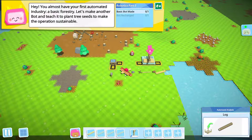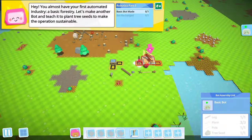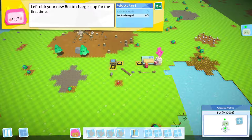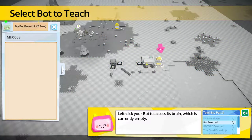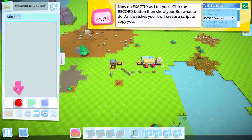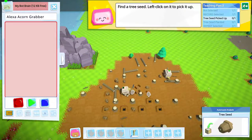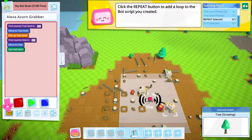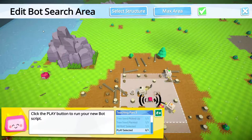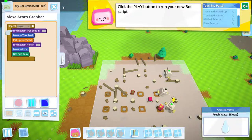You can only carry one type of item at a time, and I can carry four planks. We're going to blow the whistle, click on you — what are we going to name you? Alexa Acorn Grabber. Yeah, I like that. So let's record. Let's go over here and get as central as we can, pick up an acorn and put it in the nearest hole. We'll do that. We're going to give you a max area for this, max your area for holes, and set you free. Check out that bot.